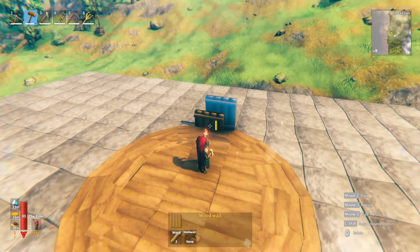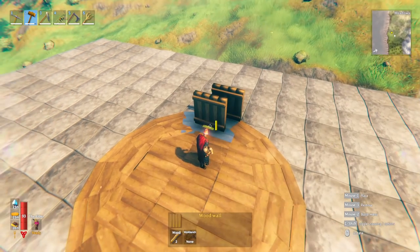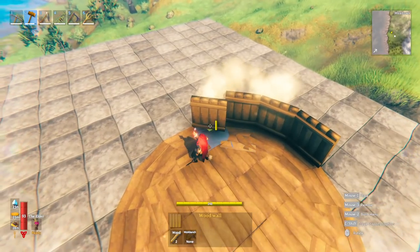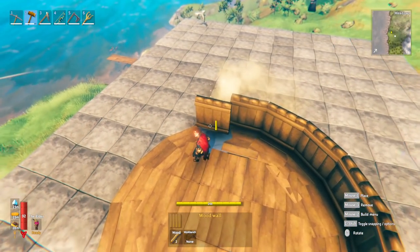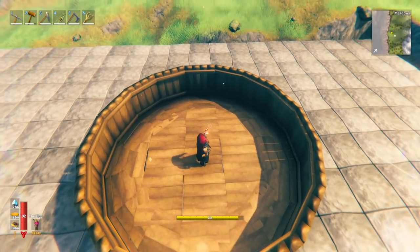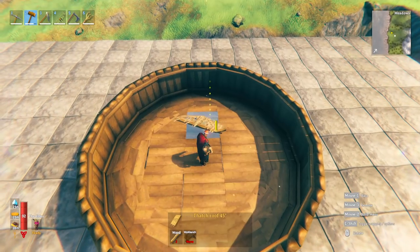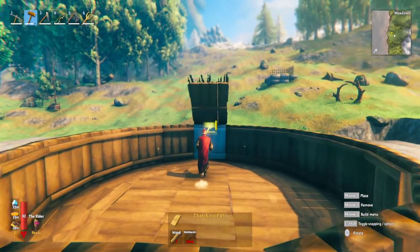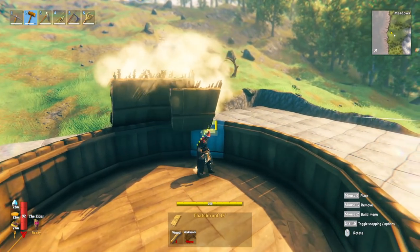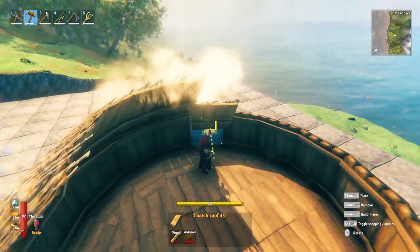For this tutorial I'm going to do a standard two-high wall, but you can go higher. Again, one click each time — it should snap to the wood floor below, just like we placed the floor, going all the way around until we complete the circle. Then you'll have walls done, and for the roof you can use the thatch 45-degree roof. I like to start at one point and one-click all the way around, snapping onto the walls as we go around and complete the circle.